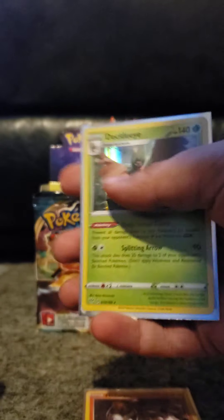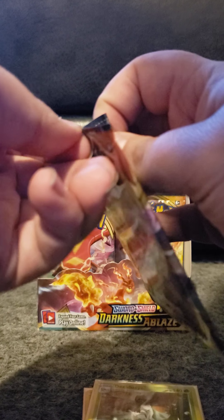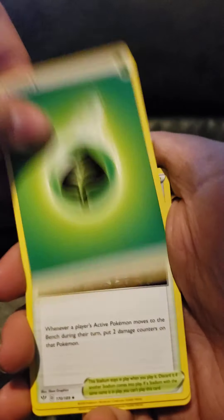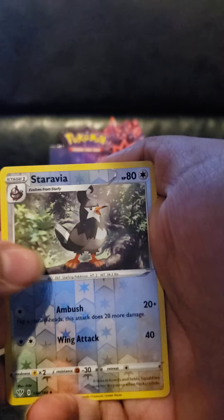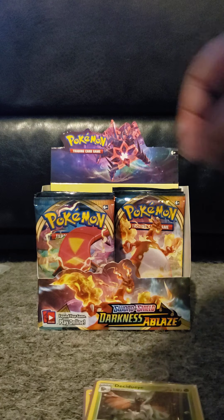I know everybody has a different opinion on some of these names, and the anime is even worse sometimes. Next up, pack number four — already almost halfway through this part of the opening. Four from the back: grass energy, Spikemuth, Bird Keeper, Steenee, Gothita, Skarmory, Kubfu, Chewtle, Wimpod, reverse Staravia, and a regular rare Chandelure. Nothing crazy there.